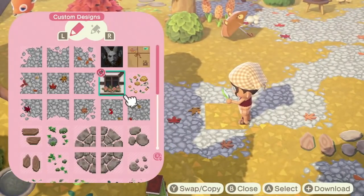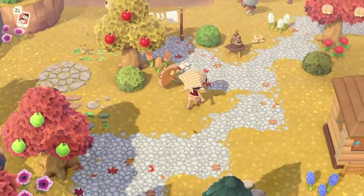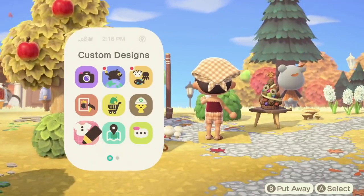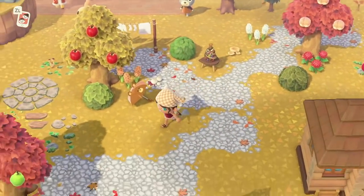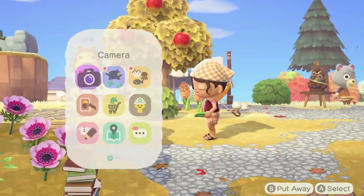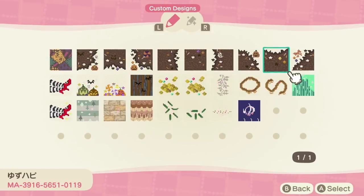Here I'm showing you the different center tiles. I think using at least two really helps this path come alive because it just adds a ton of variation and makes it feel really natural and organic. These are all super pretty. Definitely check this out if you have a more town feel to your island and you want more stonework compared to dirt. All right, next up we are heading into Halloween designs.